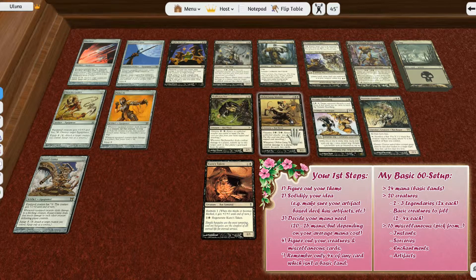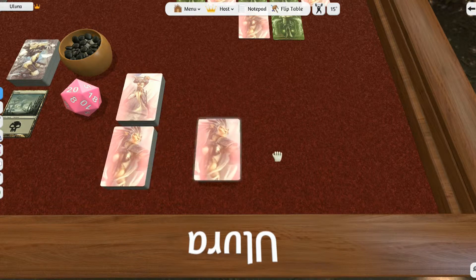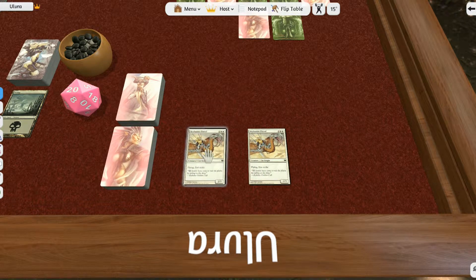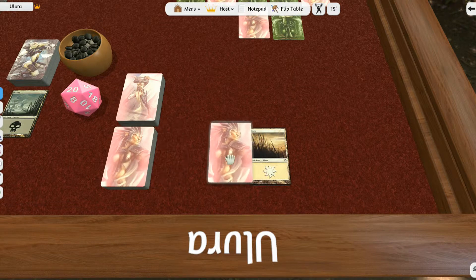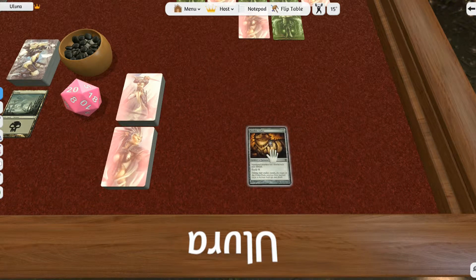Now let's get into how to actually play the game. To start, you need to decide who goes first. Commonly, we do this by each player picking a random card, turning it over, and looking at the mana cost in the upper right. The player with the higher mana cost wins — for example, a card costing four versus another costing four is a draw, so you pull again. You continue until one player gets ahead, and that player gets to decide who goes first.